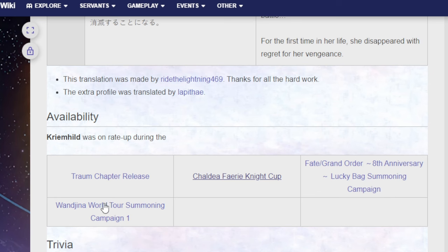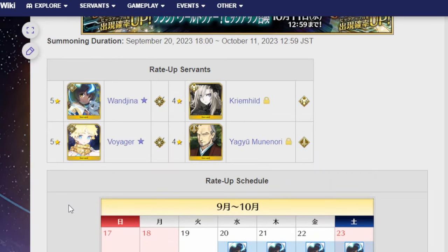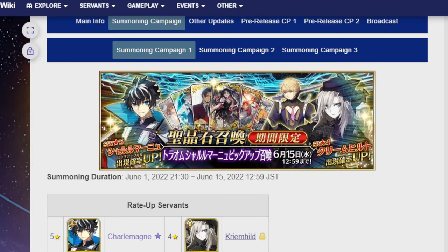There might also be a Wajin banner worth looking at for more opportunities. Anyway, best of luck to everyone summoning. I've seen a bunch of people in the comments already hyped for Charlemagne — I wish you the best. Me and my brother should be doing a summon video; I'll at least have three multis to go for Krimhild and stuff like that, so there'll be at least a small summon video for it.